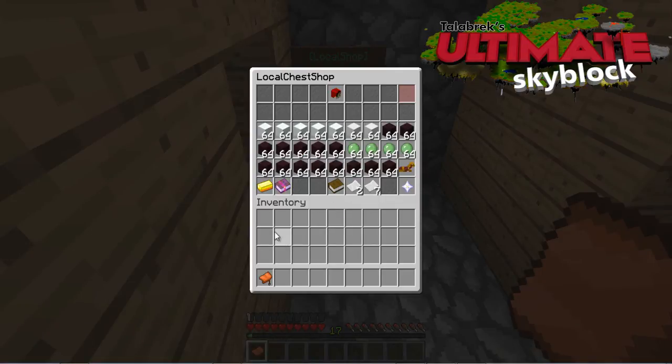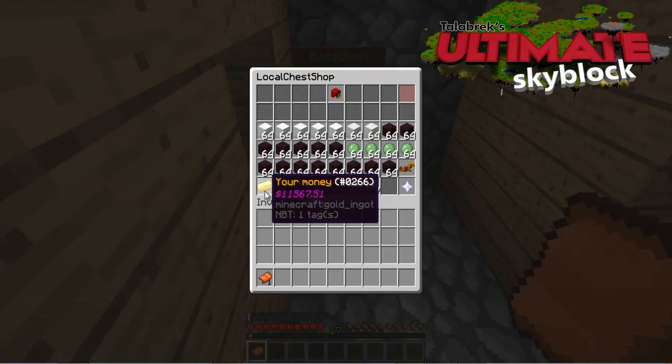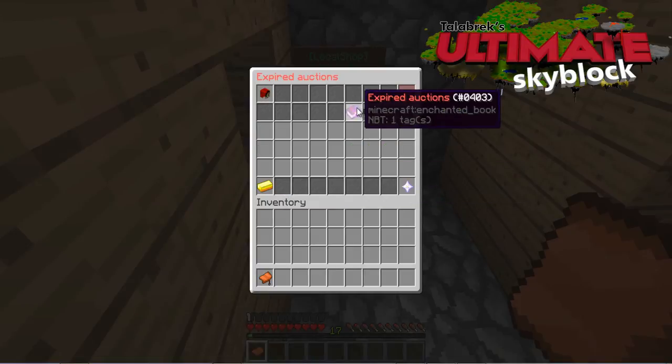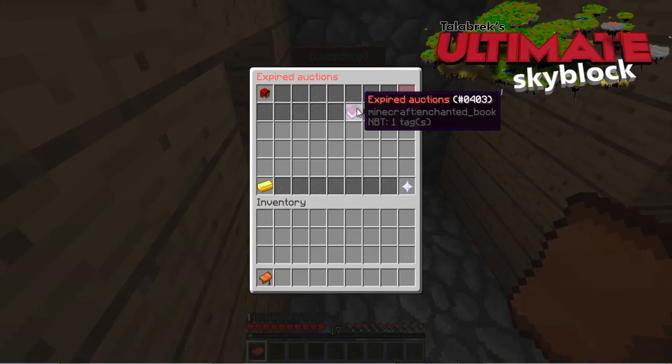One handy little thing about the chest shop is it's got some information down in the bottom left hand corner. It's got the total of your money, your balance, and it also has the overview of the auction history. Let's have a look at mine. Expired auctions — there shouldn't be any because I am so popular. Told ya. Sold auctions.